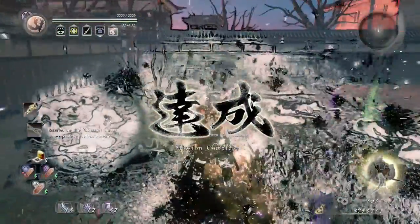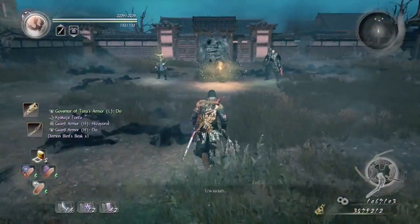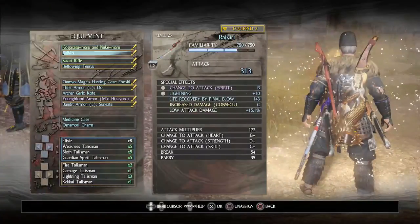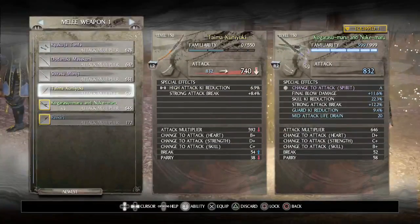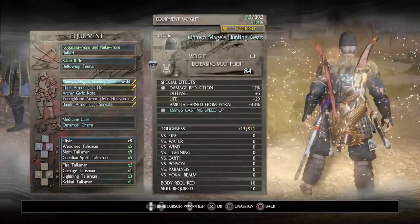You have done this correctly — congratulations, you have defeated Omoraki. But if he recovers, just get back because he will use a Yokai Realm that does major damage to you. Go back as far as possible, and as soon as he releases his Yokai Realm, go close to him and quickly use Guardian Talisman to repeat the same process.